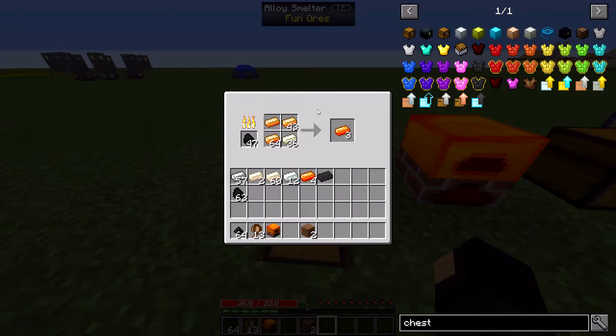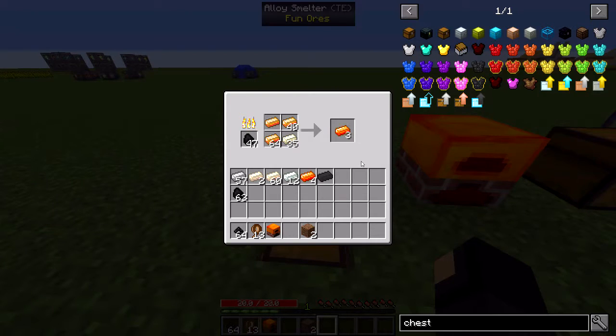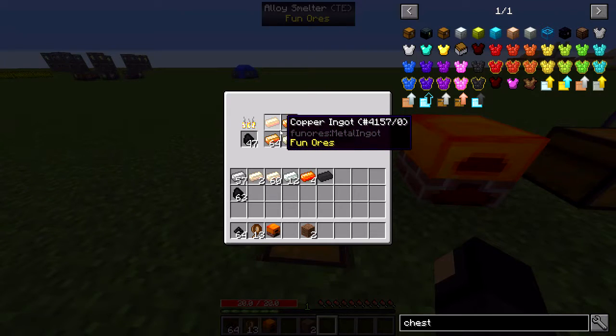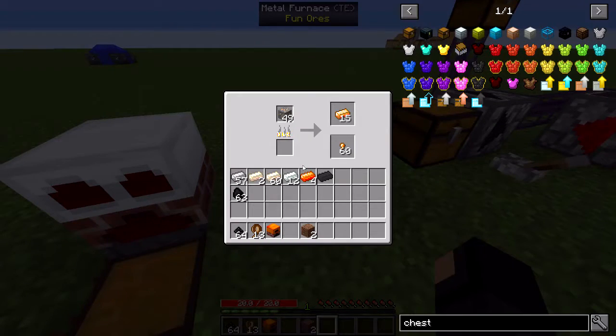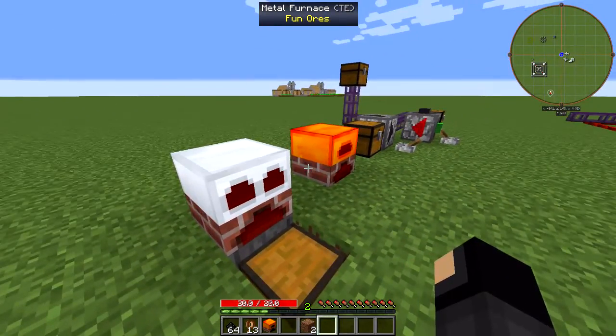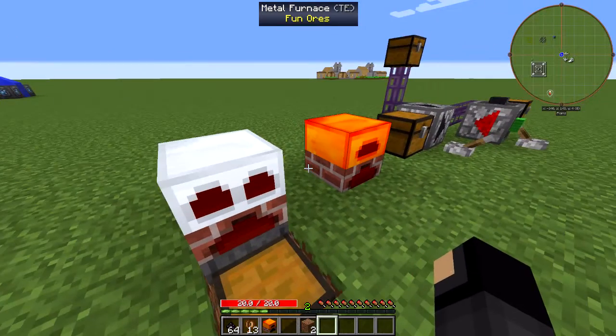I think I see a bug here. Yeah, it just ignored the single copper — that's interesting. I'll have to look into that. Occasionally I've noticed that both the metal furnace and the alloy smelter will just kind of lock up. In this case it's because it doesn't have room for the nuggets, and now it's not resuming. If I take out the ingots it'll start working, so that's another bug I need to look into. A minor one — if you're auto-extracting you'll probably never see that bug, but I'd like to fix it nonetheless.